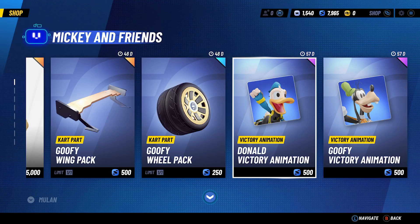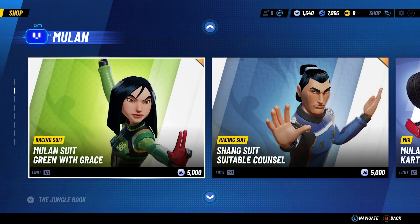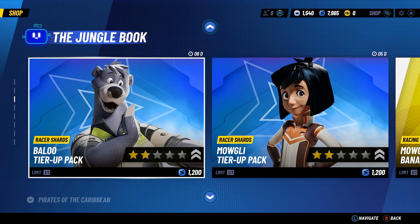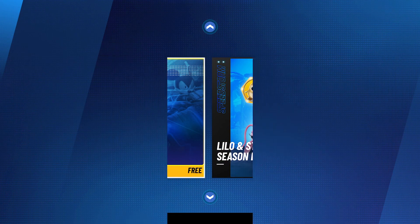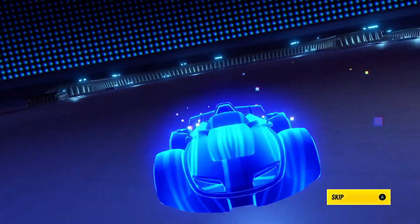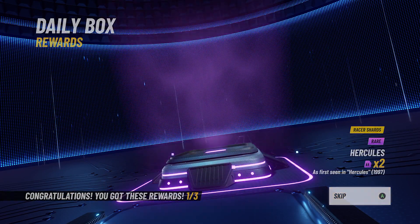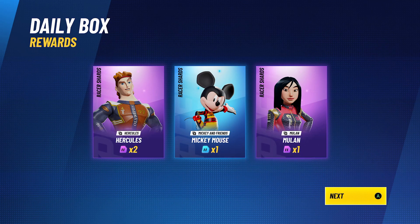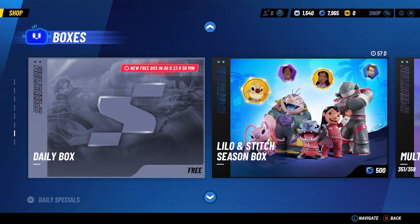Let's go look in the shop and see what new offers they have available. We don't have any currency so we can't buy anything right now. But there's a free daily box you get every day, and it gives us Hercules, Mickey, and Mulan shards — nice, can't complain about that.